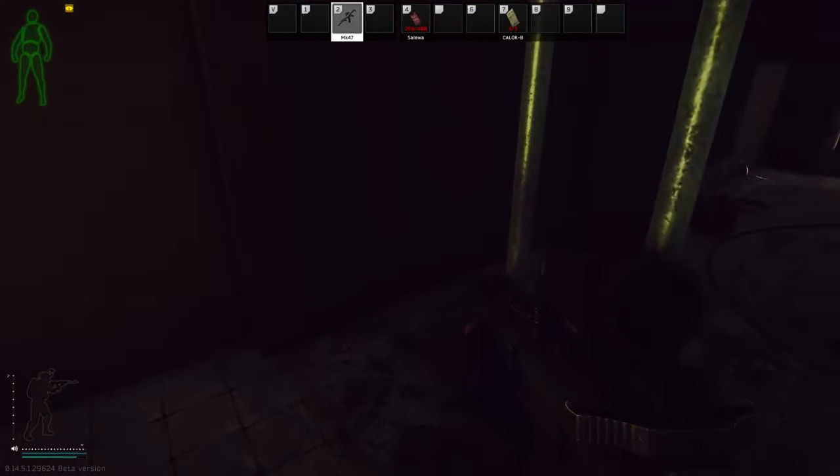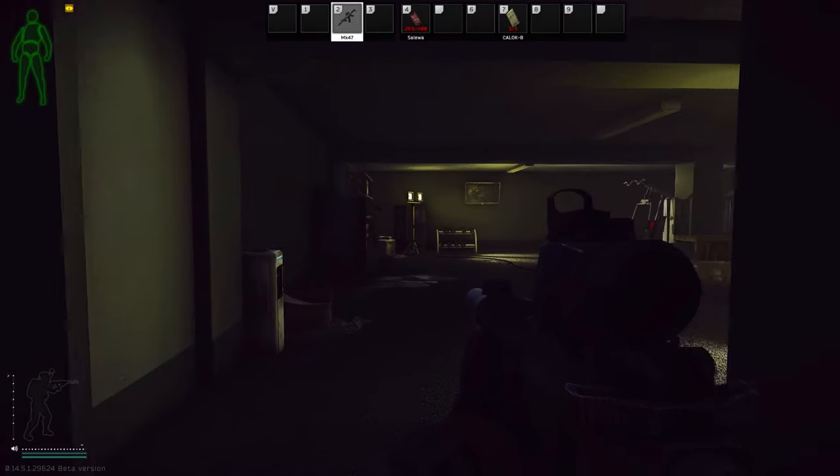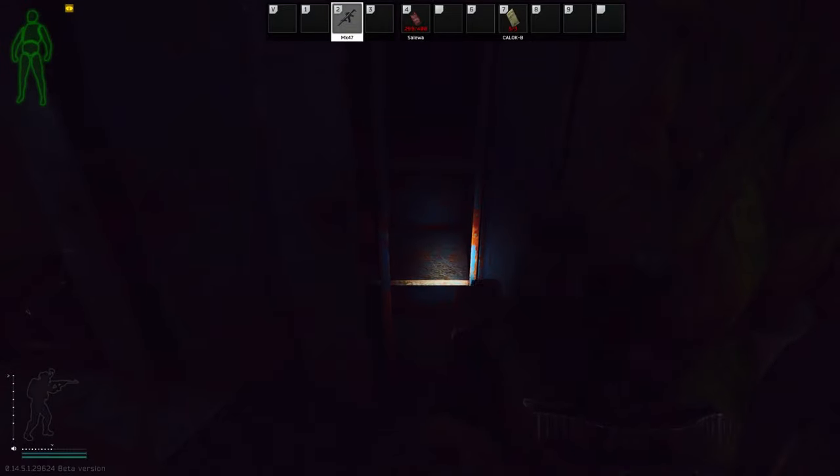The last red spawn location - by far the most popular one, which is why I left it for last - is the gym basement. In the gym basement, head down from the main stairs, go all the way to the blue cabinets, and it should be right there.